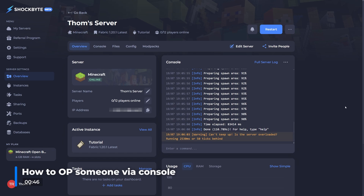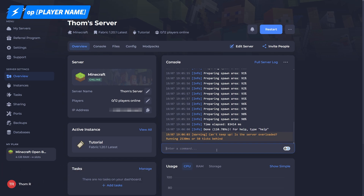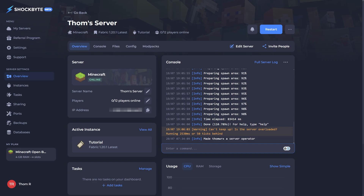This can be done through your server's control panel. Once in the console, type op followed by a space and then the Minecraft username of the person you want to op, and then press enter. Remember, the username is case sensitive, and it's crucial to only op individuals you completely trust.